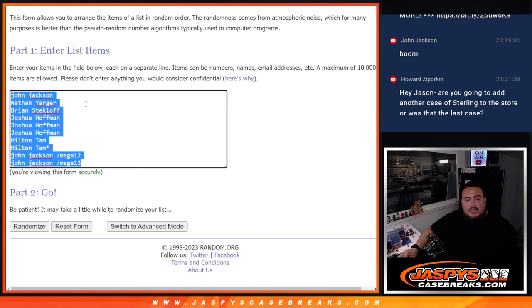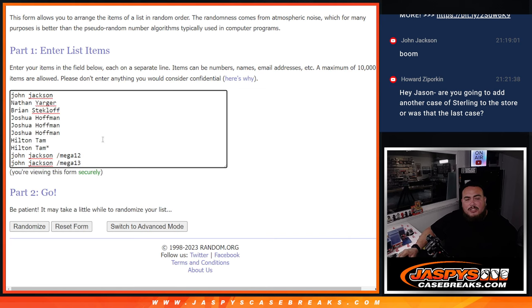Alright, here's the dice roller, here's the customer names. From John down to Hilton, bought in straight up. And then John won from Mega 12 and 13. Congrats to everybody — paying a fraction of the price to get some nice hits.